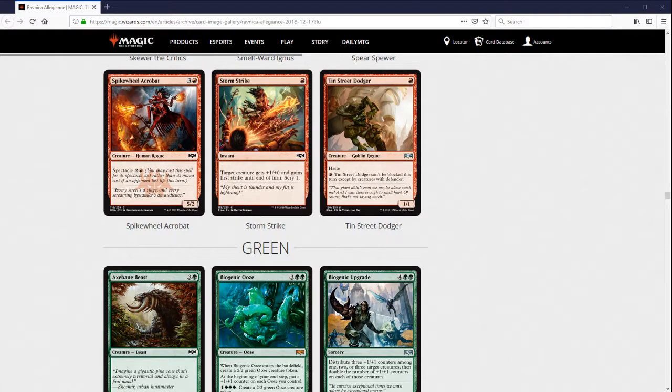Finally, Tin Street Dodger — one mana, 1/1 with haste. It's a Goblin, which is a relevant type. You can pay red to make it unblockable this turn except by creatures with Defender, which might come up some. If the Defender deck is good in Standard that'll make this a little worse. I do expect this to be a Standard player — just any one-mana 1/1 with haste would almost see play in this format because there's so much Spectacle you want to enable. Being able to pay the extra red to make it basically unblockable makes it a lot better, and I think this is legitimately a card I'm reasonably happy to play in a hyper-aggressive Mono Red Standard deck.